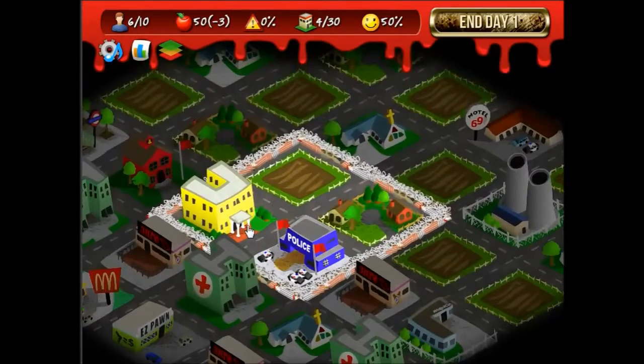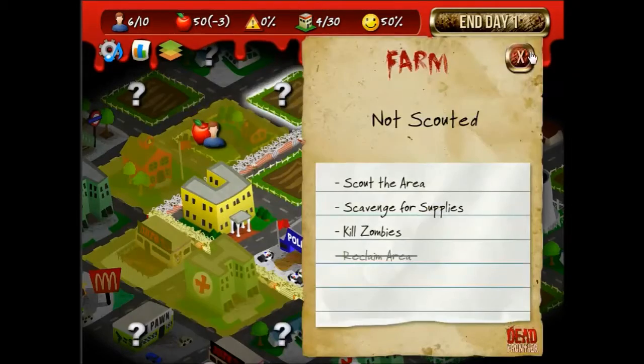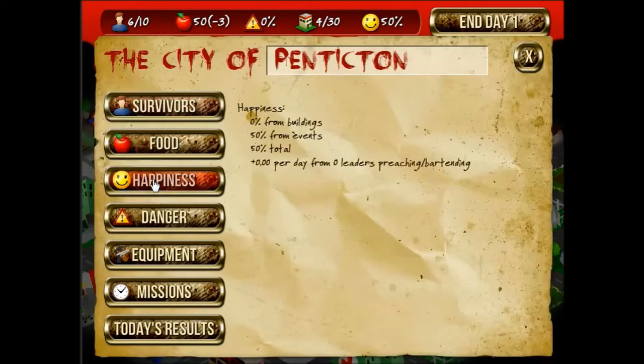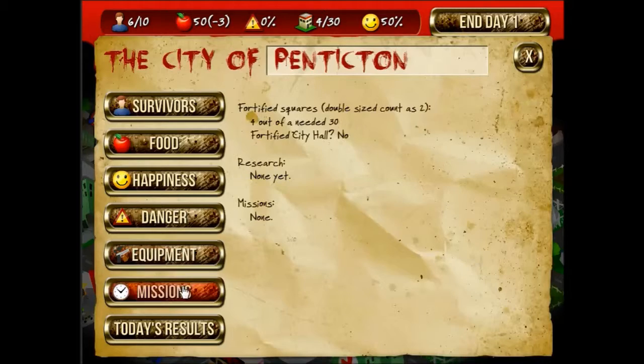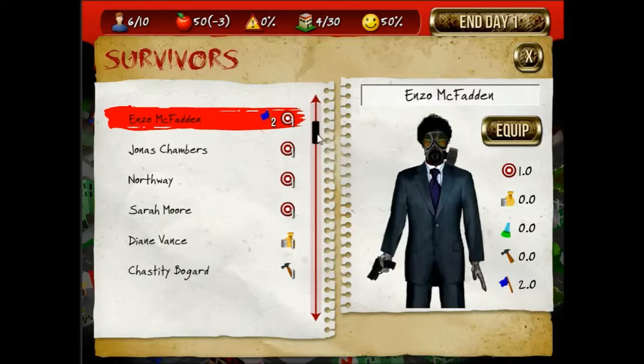Unlike last time, we start with an apartment rather than two farms. I'm not too keen on that. You can see your threat levels optionally, and you can see a lot more in-depth about what's going on in your city. I think idle defenders automatically defend, but I'm not sure. Anyway, we start with six survivors and instead of having a single class, you have skills.